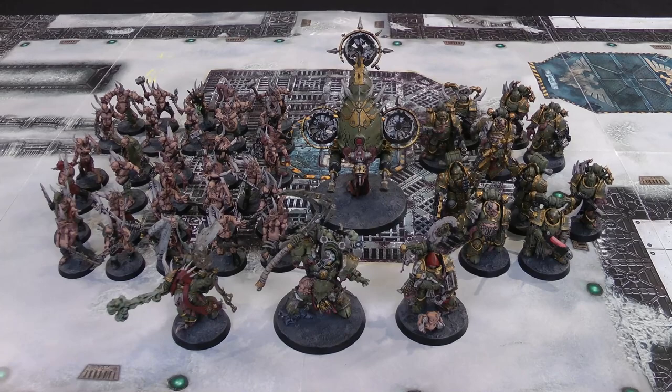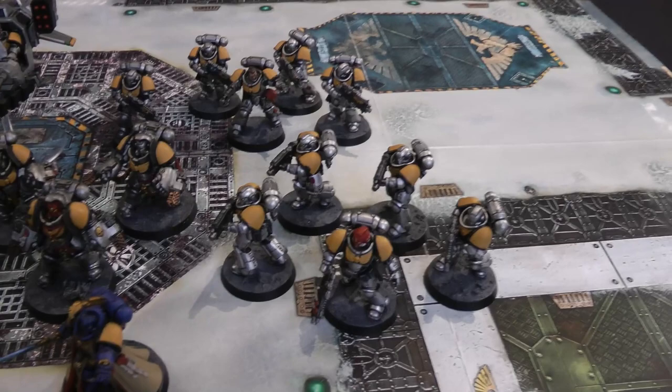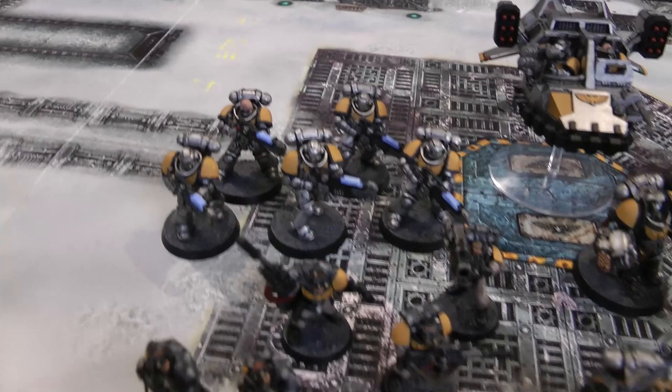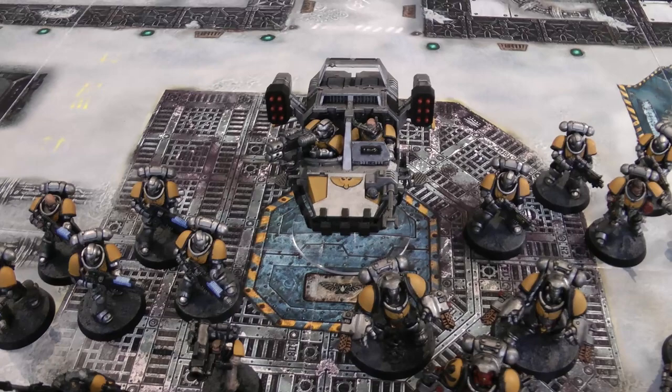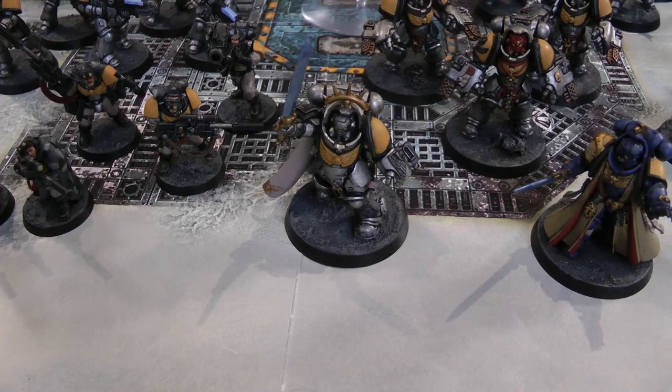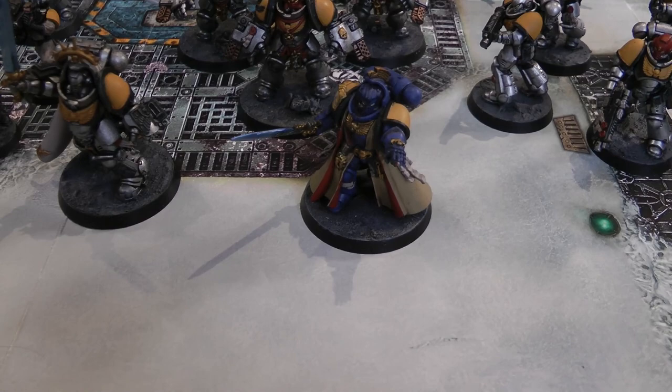Here's the first 50-power Space Marine army — the same as the last battle. Captain in Gravis armour, the Librarian, two squads of five Intercessors, the Aggressors, the Landspeeder, the Hellblasters, and the Sniper Scouts. Sticking with the Missile Launcher and Multi-Melta loadout for the Landspeeder — still good against Plague Marines and useful for assassinating Death Guard characters. The Captain in Gravis armour is the Warlord with Champion of Humanity, since there are several Death Guard characters including Typhus. The Librarian has Veil of Time and Psychic Scourge, handy against the Poxwalkers.